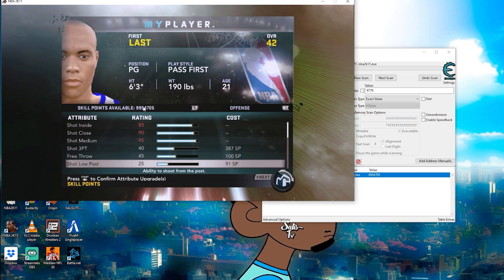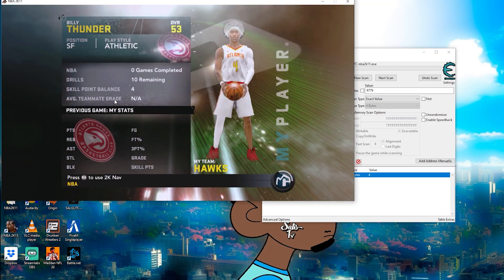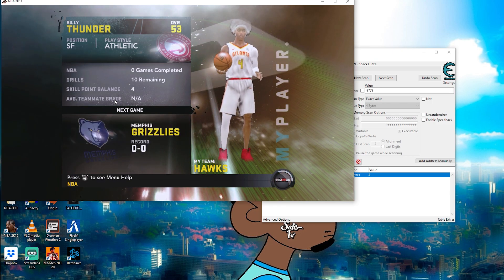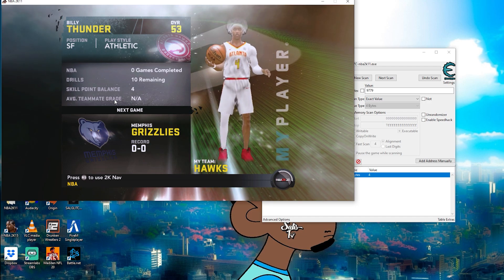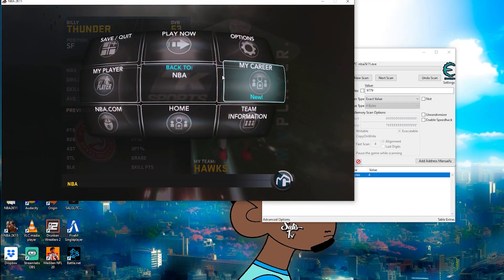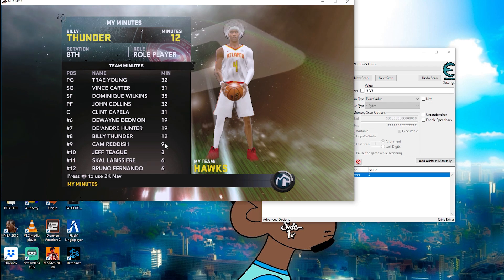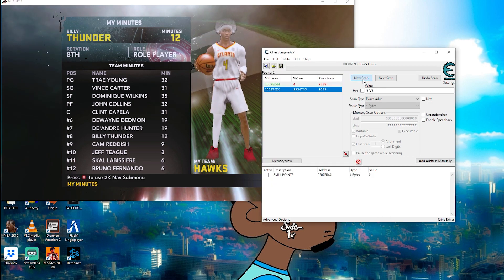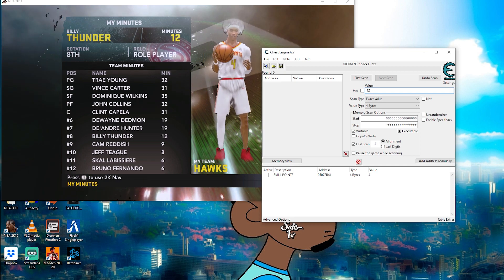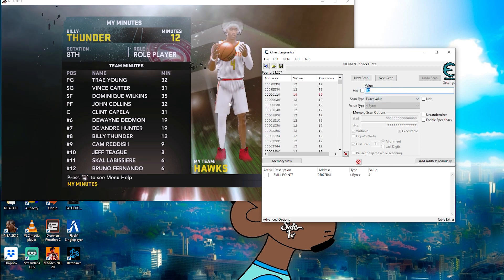Now I'm going to show you guys how to add minutes. For that you'll need to go to a career where you are already in the NBA, because you can't do it on draft combine - you don't get minutes in the combine. First thing you need to do is note how many minutes you have. I haven't played a game so I have 12 minutes. This preferably only works if you're able to gain a minute after playing.